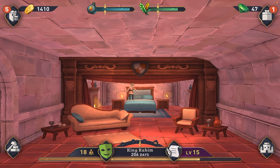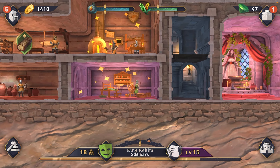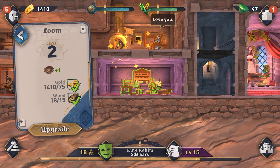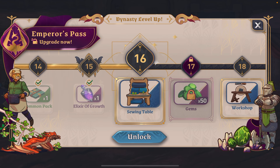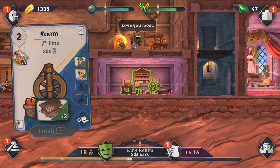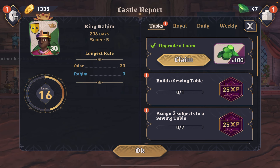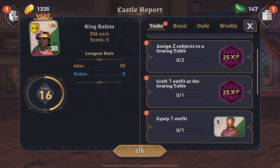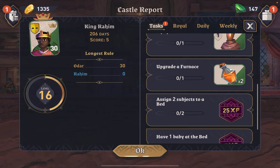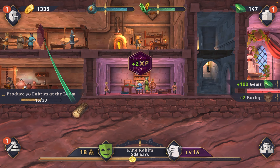Upgrading a loom will give me 100 gems — and check out this little guy jumping on the bed, isn't he cute! So upgrading the loom will give me 100 gems; we need to get that done ASAP. We upgraded the loom — get 100 gems, give me those sweet sweet gems. Task list now: build a sewing table, assign two subjects, craft an outfit, equip one outfit, upgrade a furnace, assign two subjects to a bed, and have a baby.